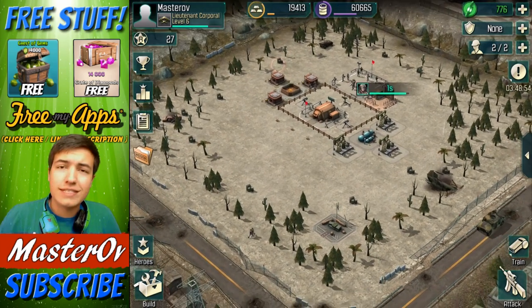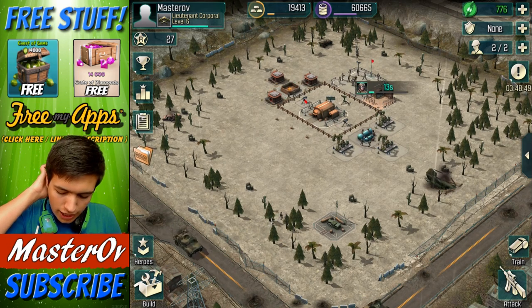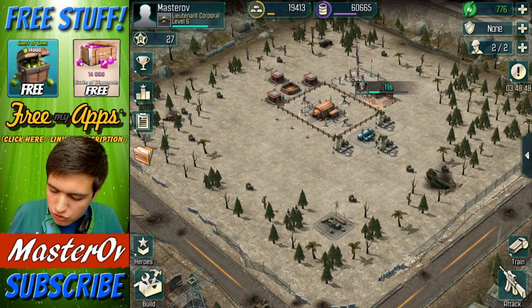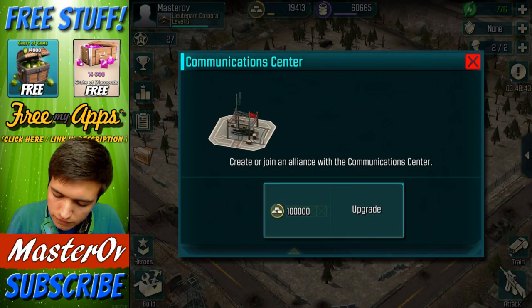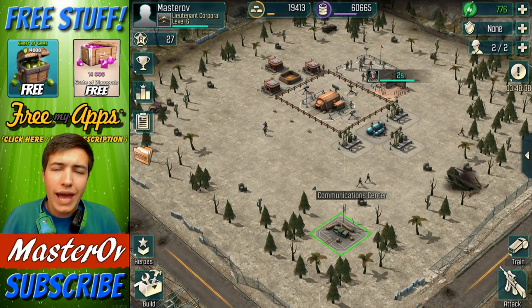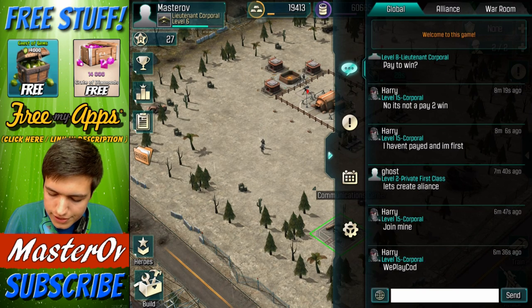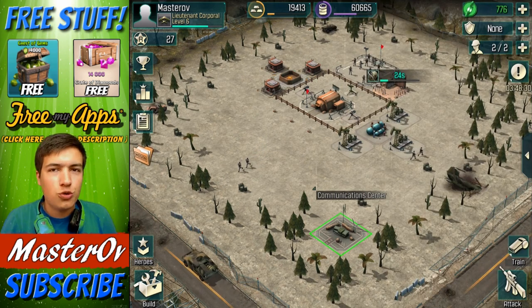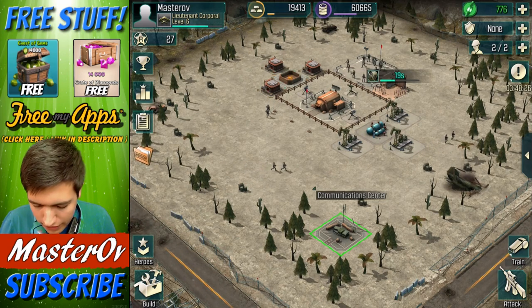Now we start off with our base — this is our base that we can design to defend against attacks. It starts off pretty plain; you have trees around which you can chop down. You have a communication center, which is very much like the Clan Wars building that you have to rebuild. Once you rebuild that, you can actually start creating a team — it's actually called an alliance. And once you create an alliance, you can have people send you troops and you can send them troops — you know where this is from, but it's pretty cool anyway.